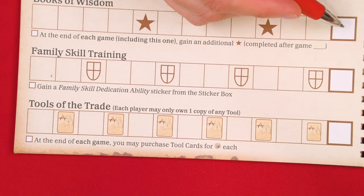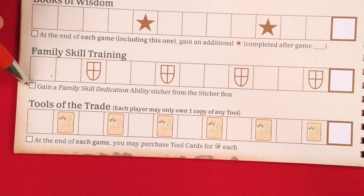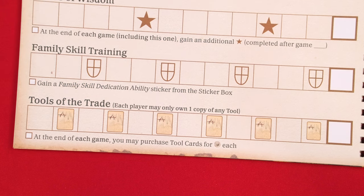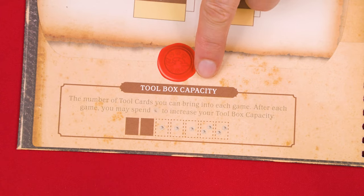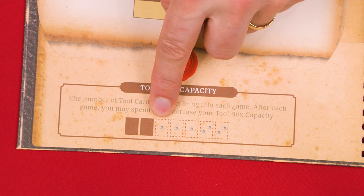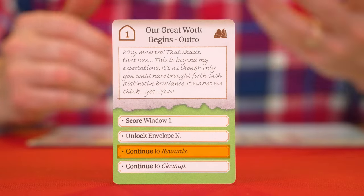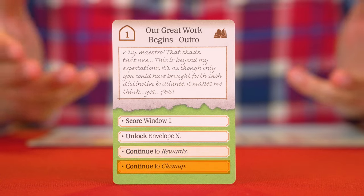If you end up crossing off a final space on any of the three tracks, mark the smaller box just under the related row and resolve the related effect printed there. In addition to spending coins at the market, you may also spend them on the inside cover of your journal to expand your toolbox — pay the coins shown in the leftmost outlined space and color that space in. Once players have finished spending their coins, the reward step is over and it's time to complete the cleanup step.